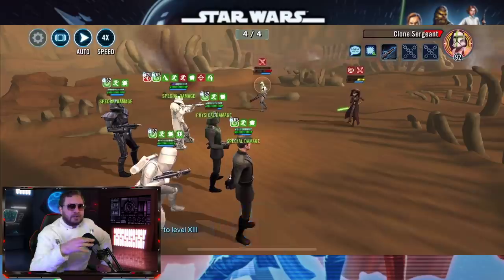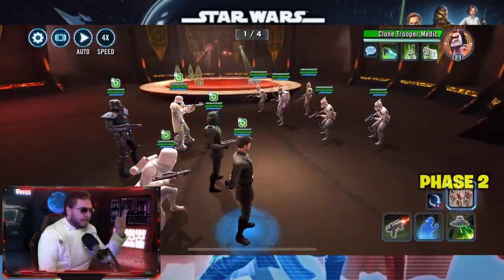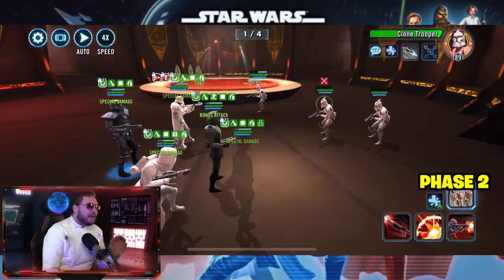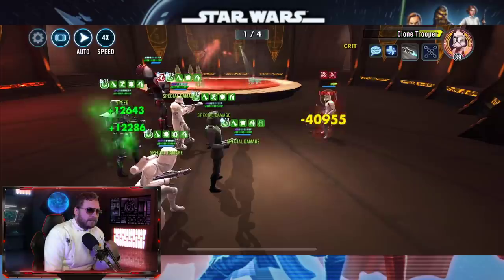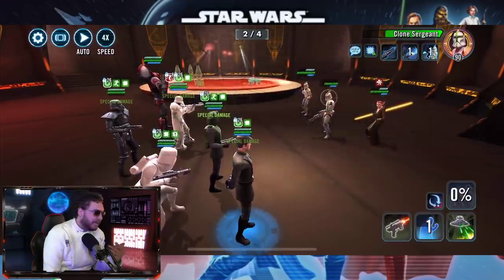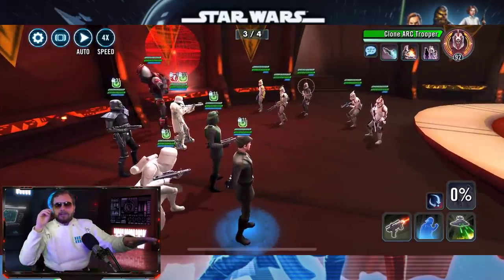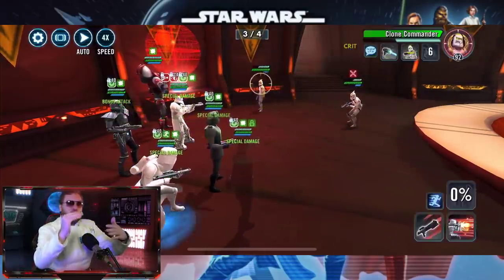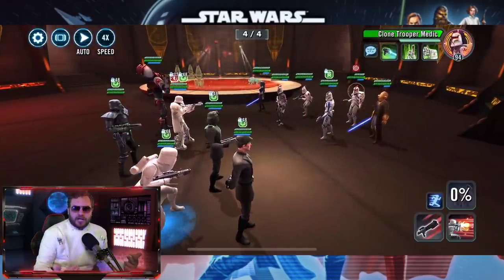Troopers are already pretty solid without Piet in the first three phases, but what really stands out is Emperor's Trap. Troopers were always kind of a linear snowball — rolling at a steady pace with momentum. What Piet adds is that it's not just a snowball going down a slight incline; he kicks it down a mountain, and the momentum builds incredibly fast.